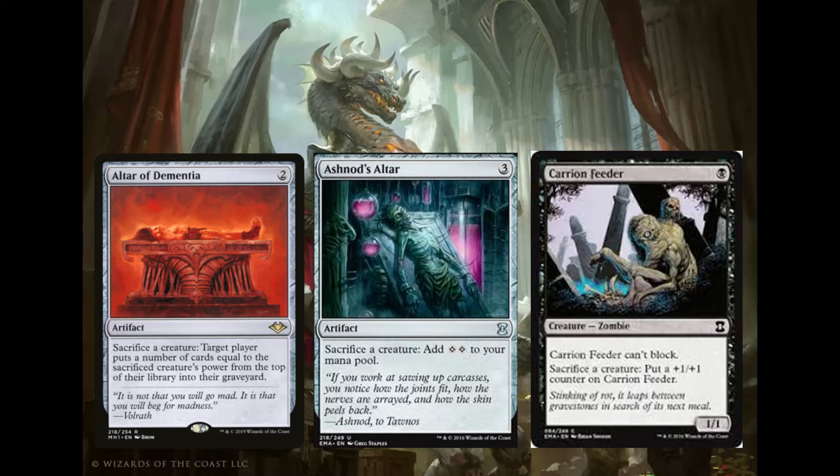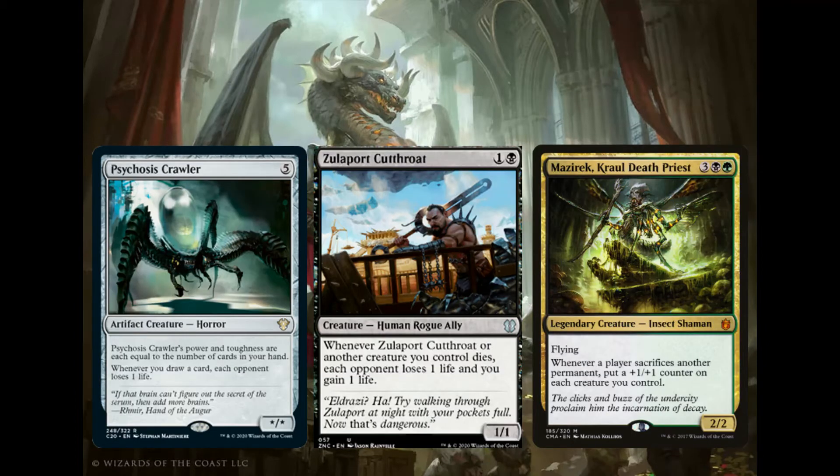The rest of the deck has free sacrifice outlets that don't really have any relevant abilities, but the fact is they're free and they're useful, so we have no problem running them. These are just possibly the best because they have additional effects that are great for this deck and can win the game or give us extra value that helps us win. So we're making all these tokens and sacrificing them all for value, but we can get even more extra value on top.